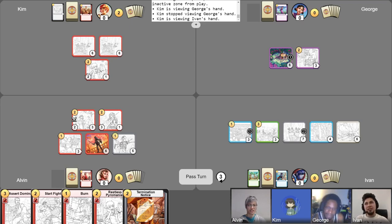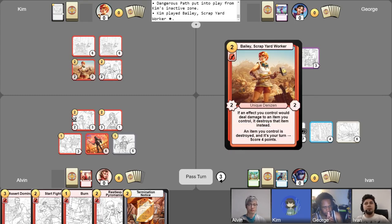He has a blue aligned location and a green aligned location, so our plans to mess with those won't matter. You guys aren't going to catch me lacking. And what about Alvin — just some casual stuff, nothing too scary. I'll draw my card from Intelligence Report, then play my champion for two. That'll be the end of my turn.